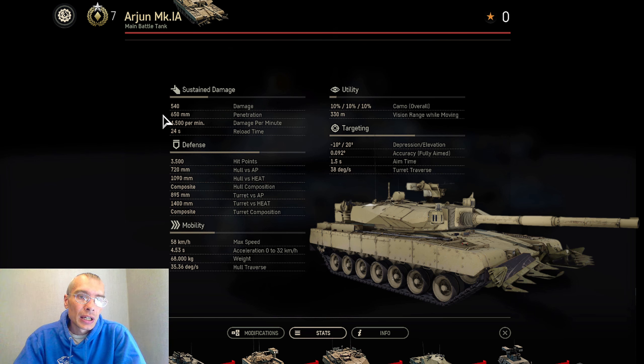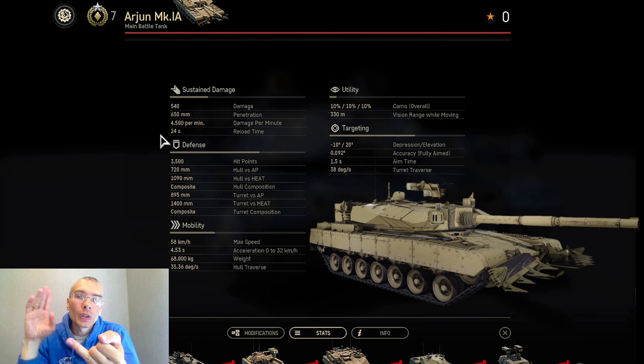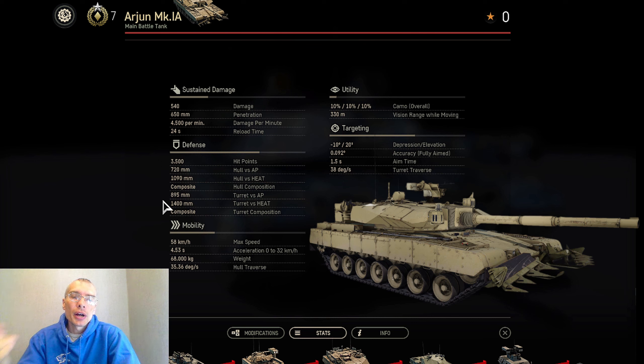Let's summarize all pros and cons. Starting with the pros: satisfactory reload time — 24 seconds divided by 5 shells in the magazine means less than 5 seconds per round, which is very good. Good ammunition choice: armor-piercing fin-stabilized discarding sabot, HESH rounds, and Pelerons — enough choices for any situation. Great hit point pool of 3,500. Good frontal protection. Adjustable suspension for manual ground clearance adjustment. Great accuracy at 0.092 stock, and very good aim time of 1.5 seconds.